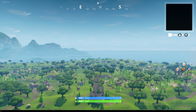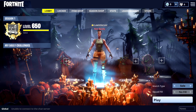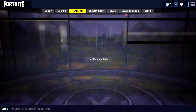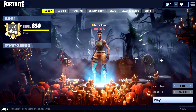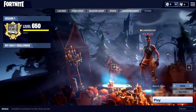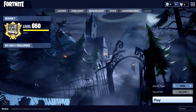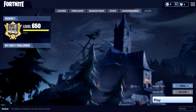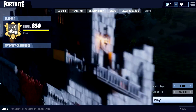To return to the lobby, open the console and type open FrontEnd, then press Enter. This takes you back to the lobby, which may be slightly bugged but it's not a big deal. Click close on any prompts and you'll be back in your locker. Another cool thing — if you toggle the debug camera inside the lobby, you can fly around it. I noticed that a building I thought was a 3D model is actually just a 2D texture, which is pretty interesting.